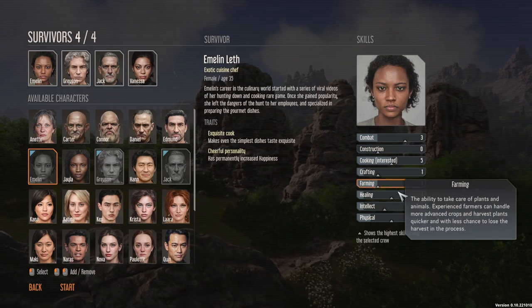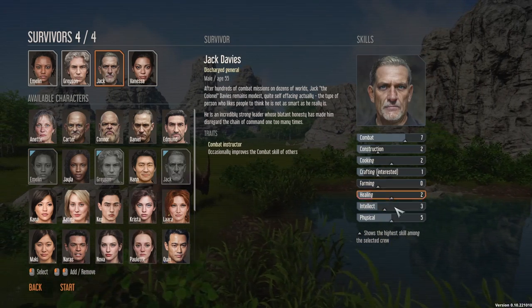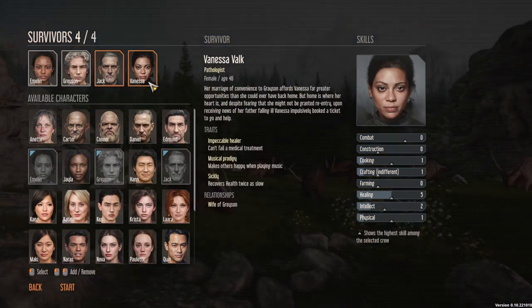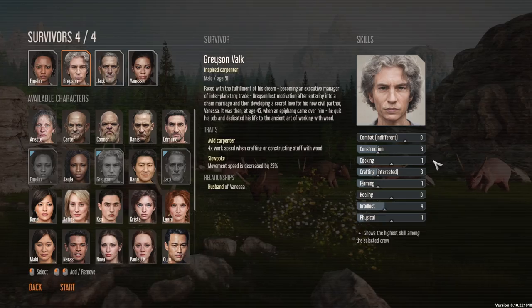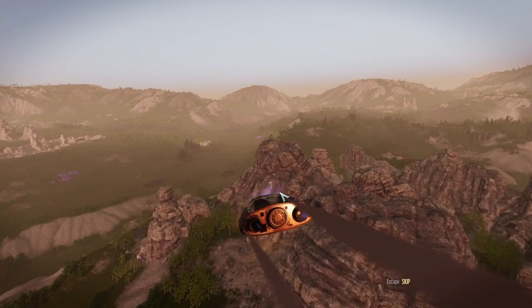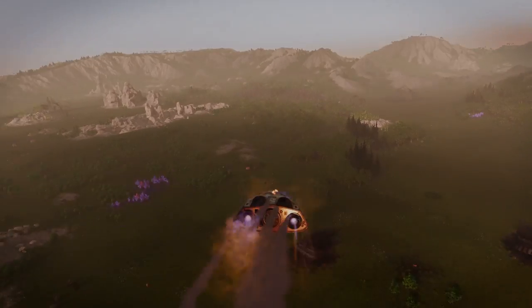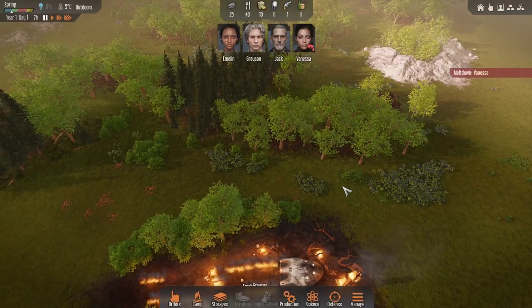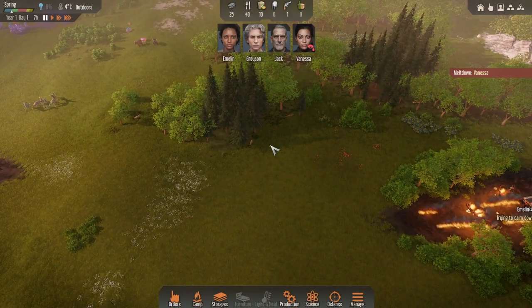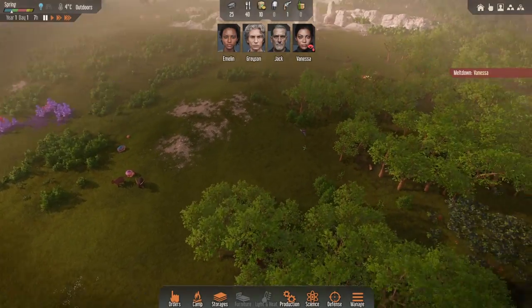That gives us a pretty good overall selection of skills. So let's start off with them and we'll see where we're starting in this world. Hopefully we don't land somewhere with rocks because we need lots of wood for Grayson. Looks like we could be in a nice little spot here, actually. We have lots of fruit nearby, we have lots of wood. There's no stone that I can see. We've got some skim bark nearby.